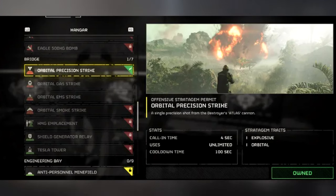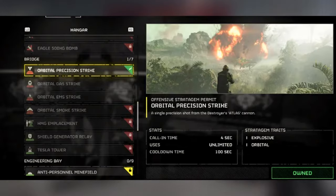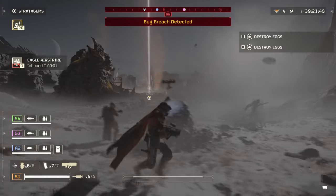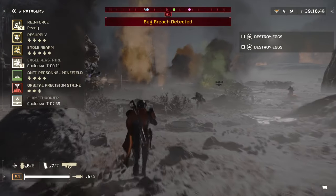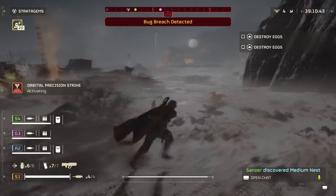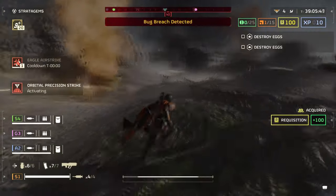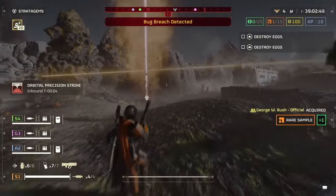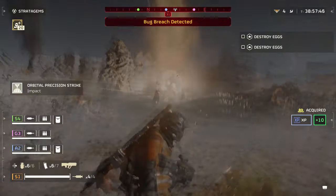The Orbital Precision Strike is the first stratagem you start with in Helldivers 2 — it's the one you learn to use in the tutorial. But even past the tutorial, it's a great piece of utility to keep with you and worthy of your precious stratagem slots. It deals a lot of damage if you can hit the target you're aiming for, and what you lose in accuracy you gain in raw cooldown time. You can use it every couple of minutes, making it great for taking out big targets, small groups of enemies, or hive spawn holes. It's a simple stratagem that packs a real punch on the more important targets when you need it most.